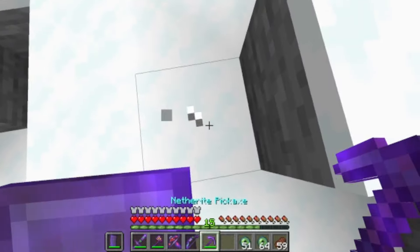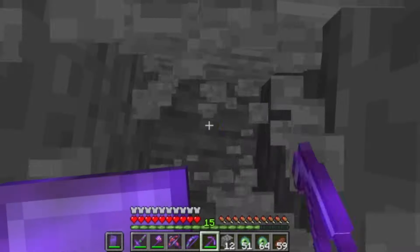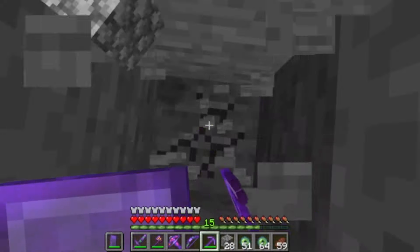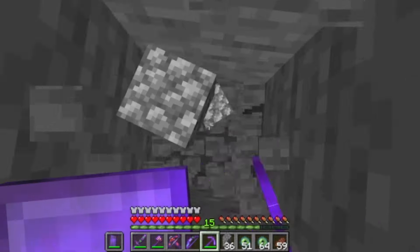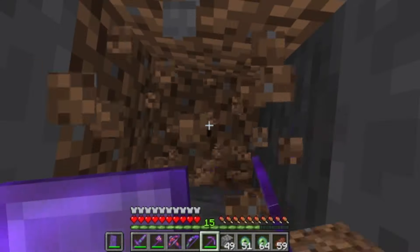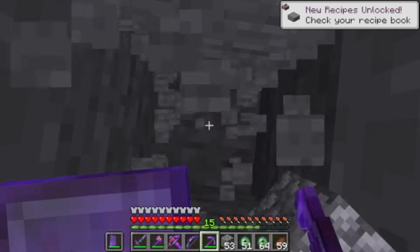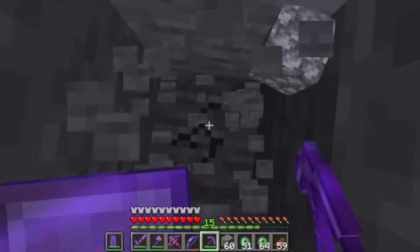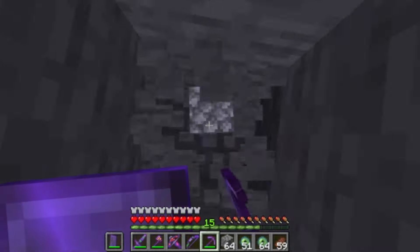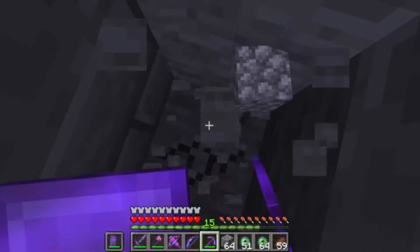We must be here — it keeps going down so we're going to dig right down. This is one of the weirdest places I've ever seen a stronghold. I had to climb up an entire mountain just for it to start going down. I really hope we're here. I only used about 13 ender eyes to get here. Let's see how far we have to dig down to find this stronghold. We found the bricks!